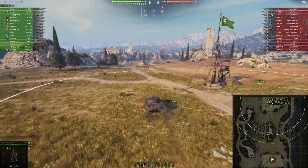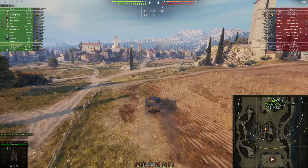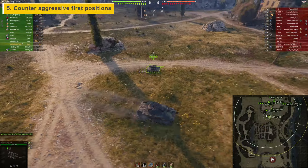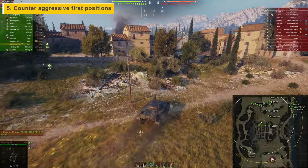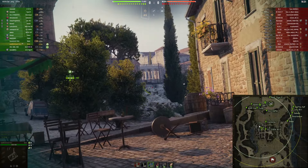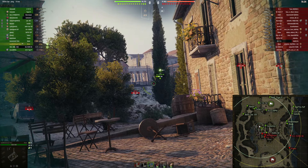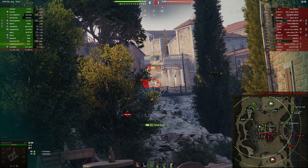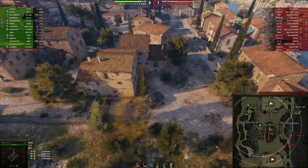All right, next game is on Abbey in a Tier 8 matchup, and it brings me to tip number five: counter aggressive first positions of adversary tanks. Just like on Mines, you see me go into a position from which I can counter aggressive adversary light play. The autocannon tank is not the fastest light in the game, but still fast enough to counter aggressive enemy light plays. In this situation, you should make use of HE to make a significant amount of damage. We wait for aggressive light or medium tanks, which are fast and thus lightly armored. And here you go — I can empty my clip and deal a huge amount of damage: 611 damage onto the adversary Burask. Nice.